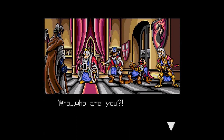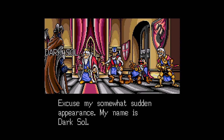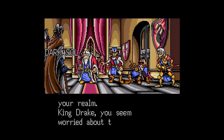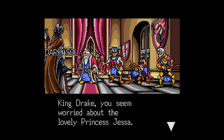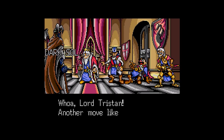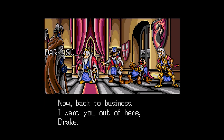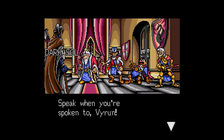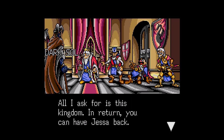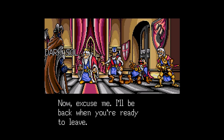Suddenly a villain appears: 'Greetings, King Drake.' 'Who are you?' 'Excuse my somewhat sudden appearance. My name is Dark Soul, and I've come to rule your realm. King Drake, you seem worried about the lovely Princess Jessa. Well, worry no more, because I've got her safely tucked away.' Lord Tristan lunges: 'Fiend of fiends!' Dark Soul warns: 'Another move like that could be your last. Back to business — I want you out of here, Drake.' Dark Soul demands the kingdom in exchange for Jessa, then departs.